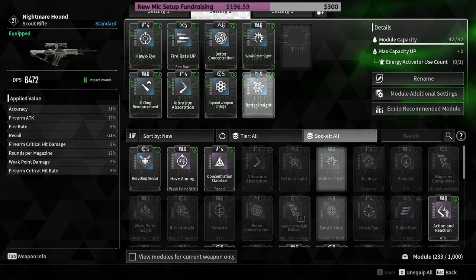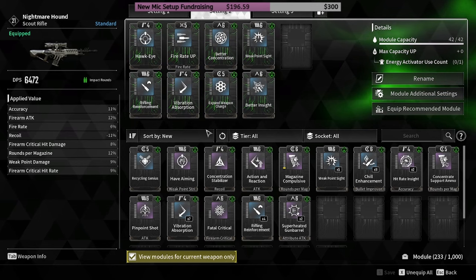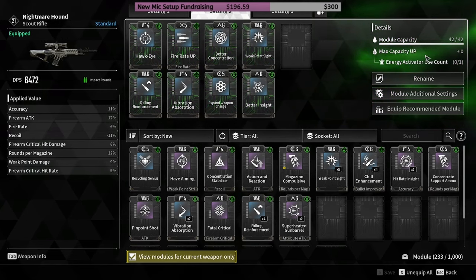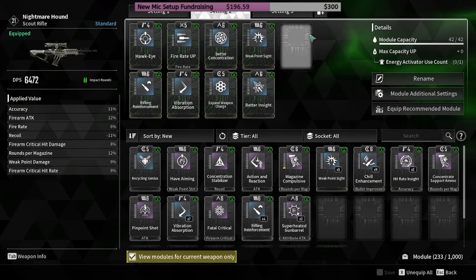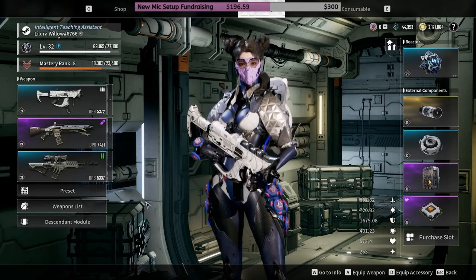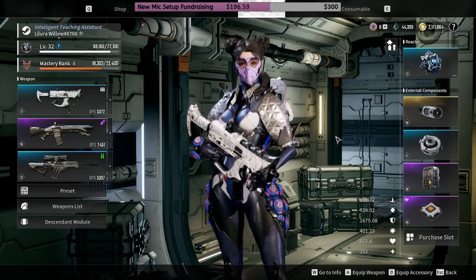Down here you can click to filter and only see modules compatible with your specific weapon. You can also max capacity when you have an energy activator, which I don't have yet. Hopefully that helped — comment below if you have any questions or enjoyed the explanation, and thank you for watching!